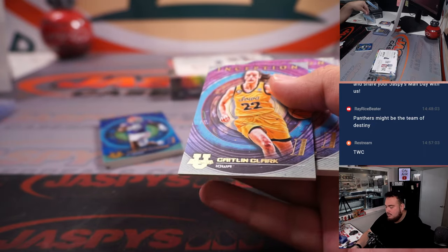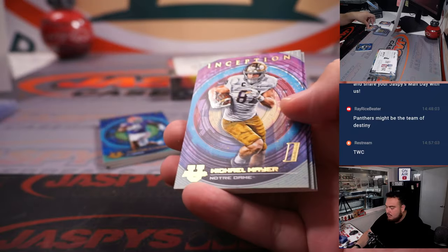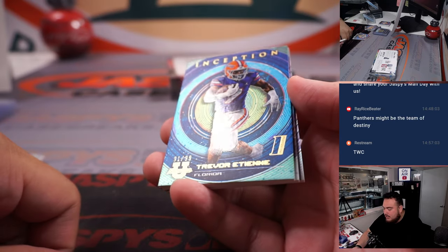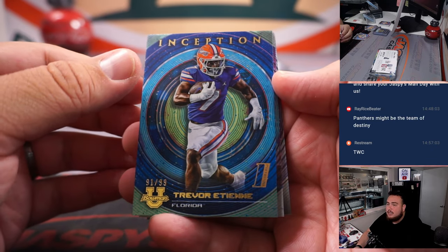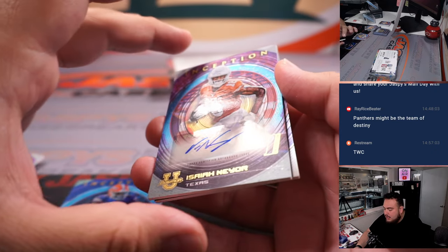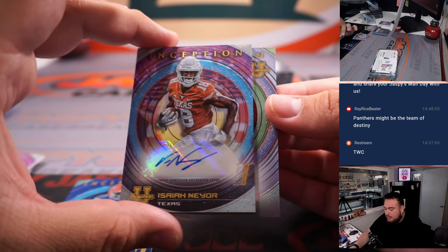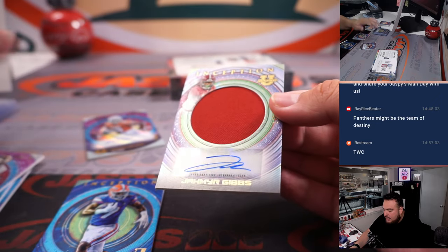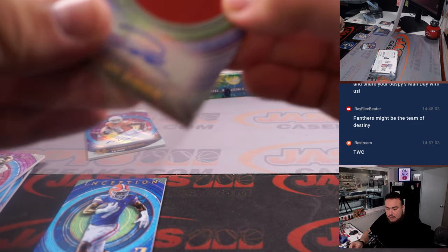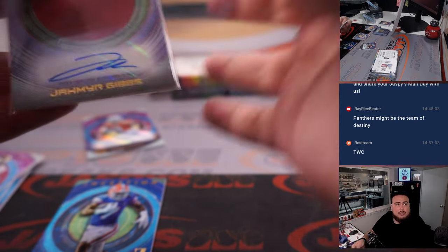There's Caitlin Clark, letter C, going to Brian. We have Trevor Etienne, 91 out of 99, letter T for Brian. Isaiah Nair for letter I — I is a combo for Brian. And then Jamar Gibbs, letter J for Jason, out of 199.